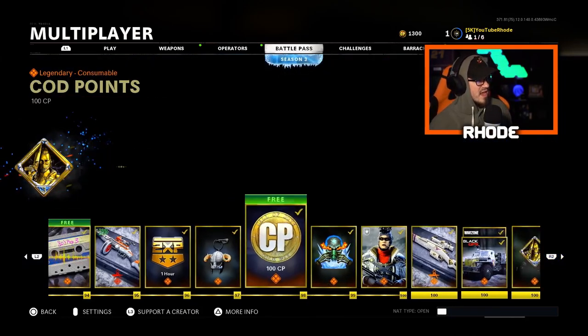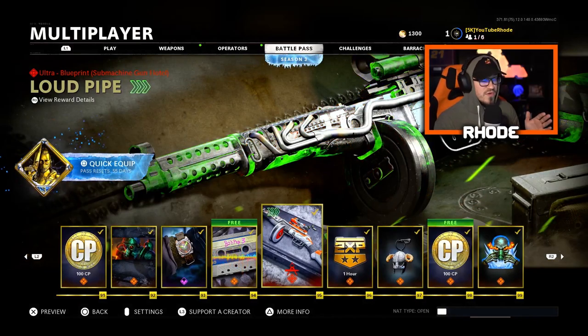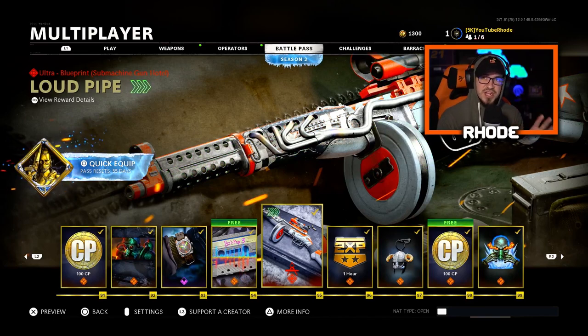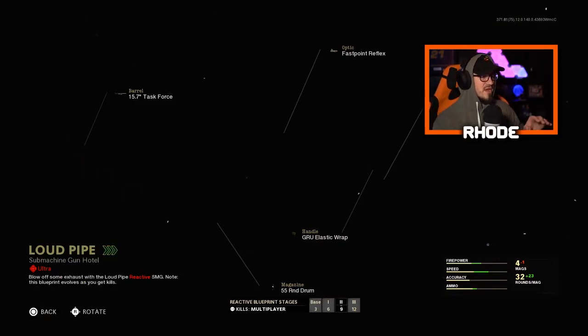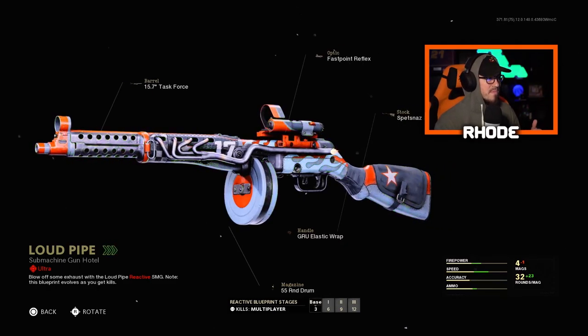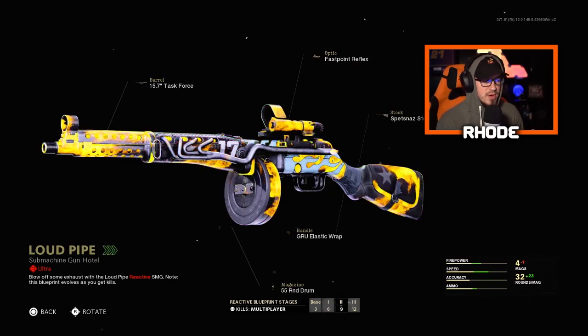Today in the video we're going to be covering this tier 95 Loud Pipe Ultra blueprint for the PPSH. As you guys can see on the screen it's changing colors, it looks amazing. We're going to jump into the gameplay today. Let's take a look at this thing - the Loud Pipe Ultra. It's basically flames, it's going to be amazing guys. In the gameplay it's got a rainbow as its last effect.